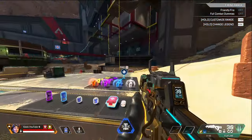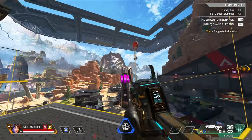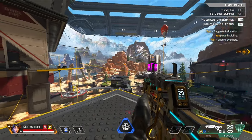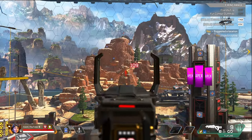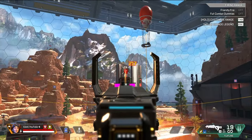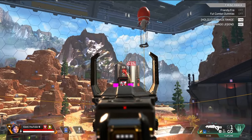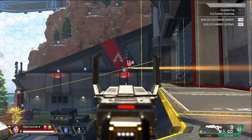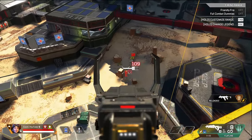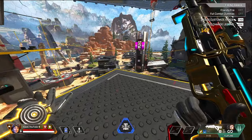Then go up and use the zip line. I like to practice long range recoil control, aiming at the distant targets. Switch back to fully automatic and practice recoil control — start by standing still to learn the recoil pattern, then once comfortable, start strafing as you would in an actual match to control the recoil. If you do this for five minutes every day you play, your recoil control will get really good really fast. You can even do it with the dummies on the ground if you want — a little harder, but always an option.